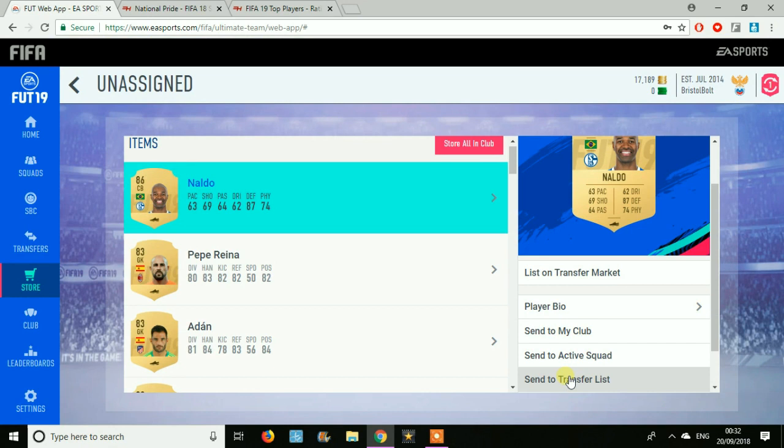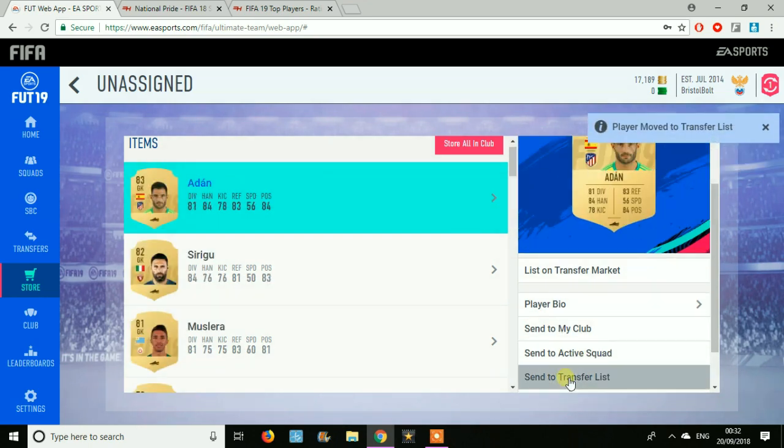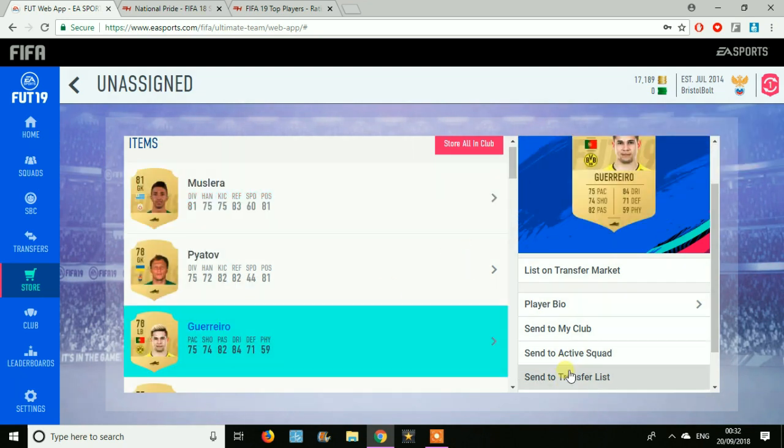That brings us quite a few coins and definitely receiving profit as well. Especially when you get to the end where you spend 8k or so on the final SBC and then get a Mega Pack and a Rare Mega Pack — you're pretty much guaranteed to make profit. We also got Rafael Guerrero, who went on to sell for something as well.